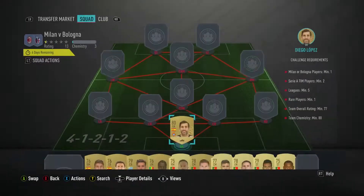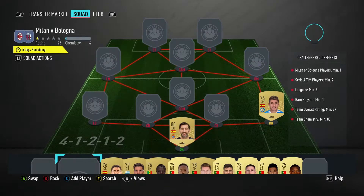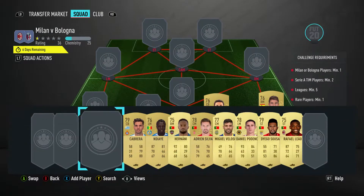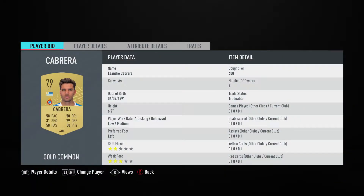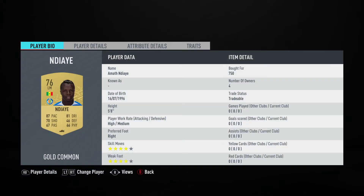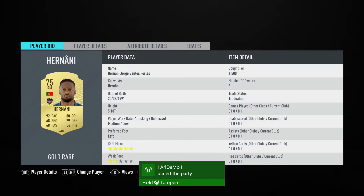In goal we've got Diego Lopez bought for 1,000, plays for RCG Espanol, Spanish first league, and is Spanish. The right back is Francisco Portillo bought for 650, plays for Getafe CF, Spanish first league, and is Spanish. Center back on the right is Raul Navas bought for 900, plays for CA Osasuna, Spanish first league, and is Spanish. Center back on the left is Leonardo Cabrera bought for 600, plays for RCG Espanol, Spanish first league, and is Uruguayan. The left back slash left midfielder is Maff, bought for 750, plays for Getafe CF, Spanish first league, and is from Senegal.